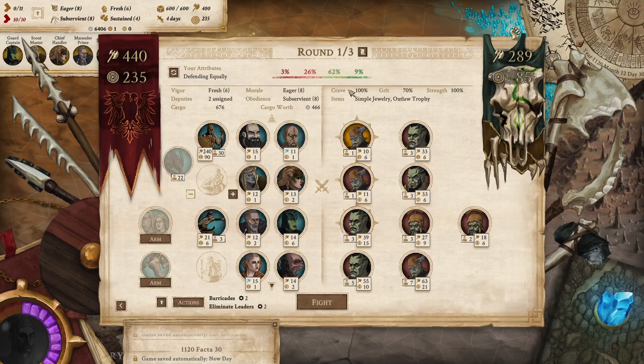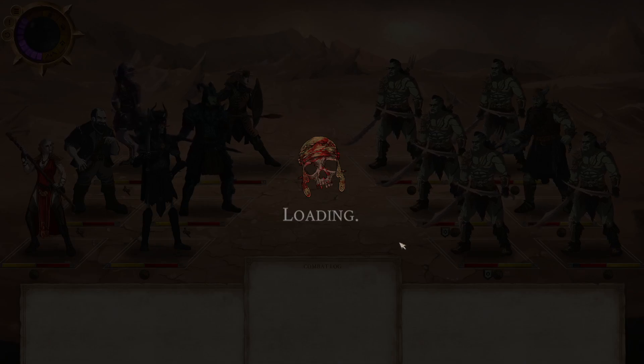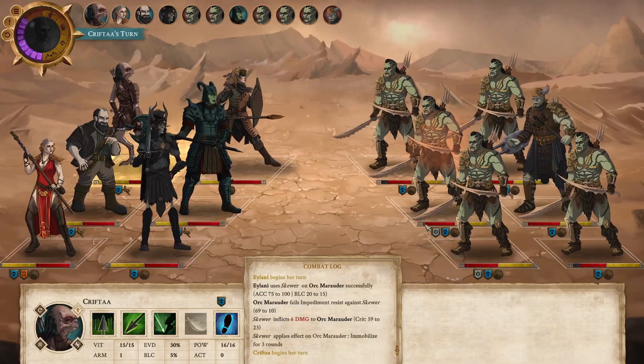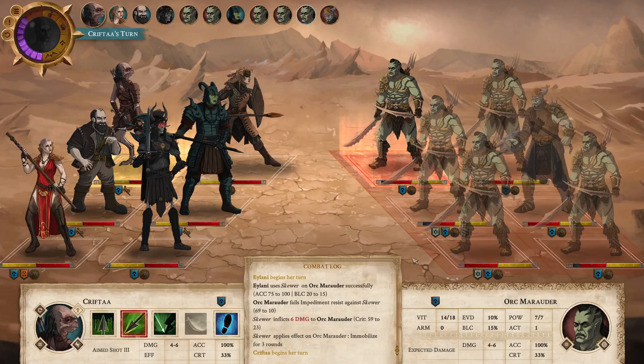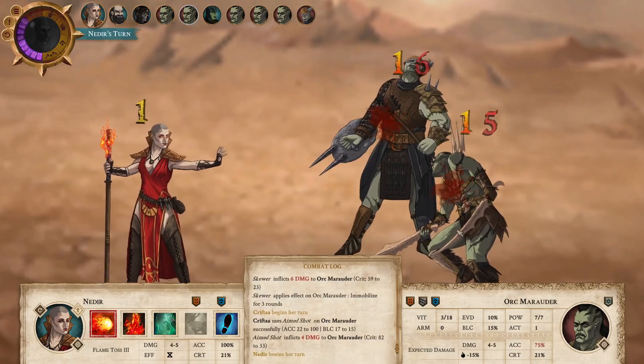Spend our renown — our resourcefulness — and then we'll boost our defense here by mounting up some of our fighters. 10 seems to be good. Fight! Round 1, go! I think orcs are probably the toughest thing to fight outside of the sandworms.